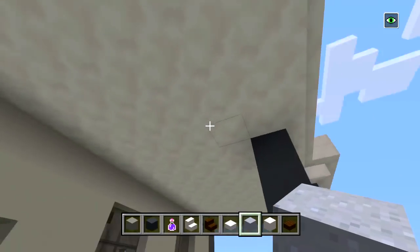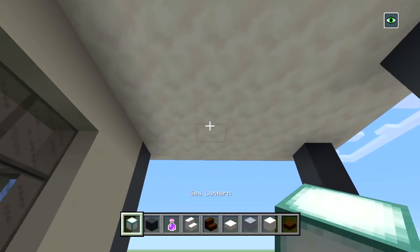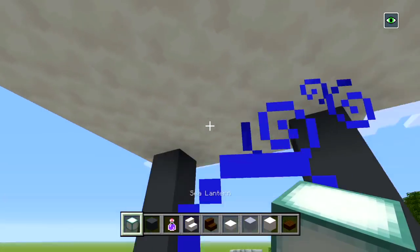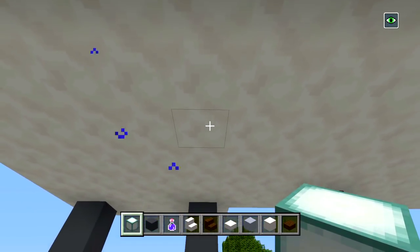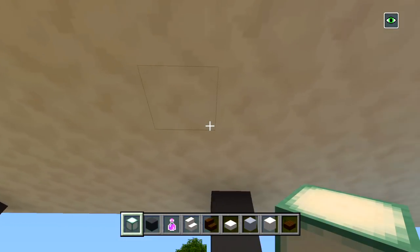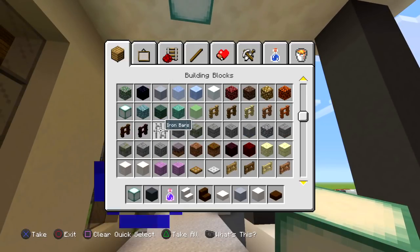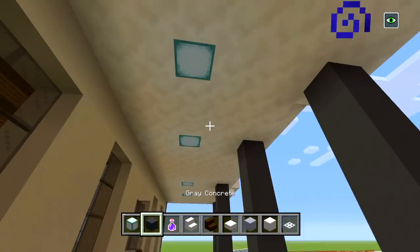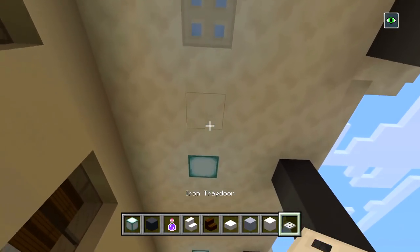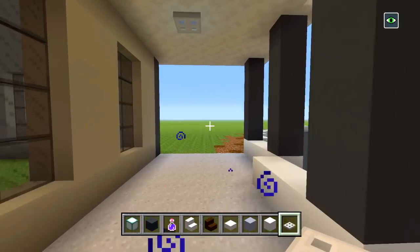You can also put sea lanterns in the ceiling for the little overhang, so I'll have one maybe right around here, just right behind the pillars. It might be a little dark but overall you should be able to see. I'll cover these up with iron trapdoors — that should be good. Now I'm going to do the interior.